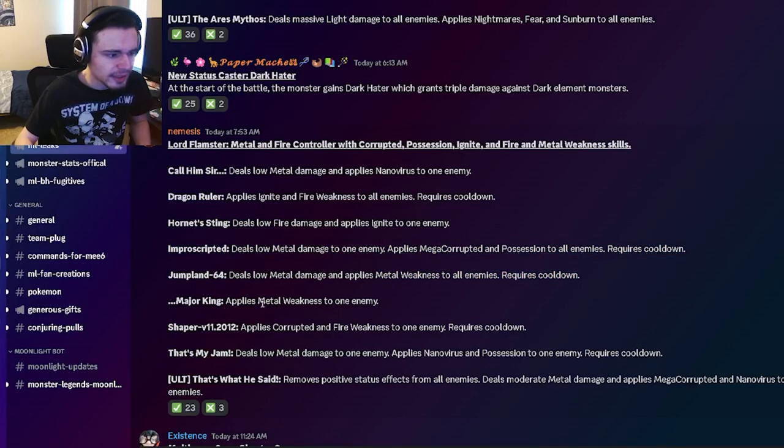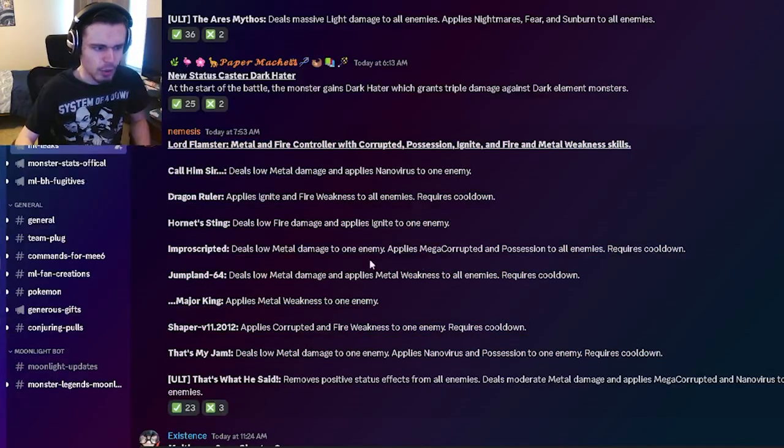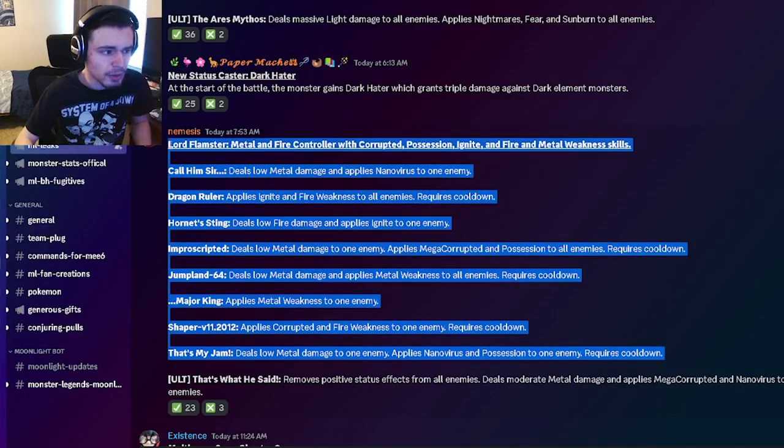He also has a metal weakness to all enemies, a metal weakness to one enemy, a corrupted and fire weakness to one enemy, and a nano virus and possession to one enemy. A couple of these moves are super duper good — like the mega corrupted and possession move is amazing. And the AOE ignite and fire weakness is a pretty great move for his moveset. It seems like a pretty great monster as well.